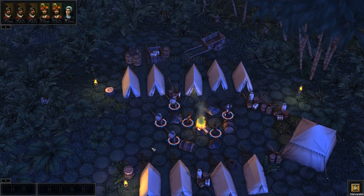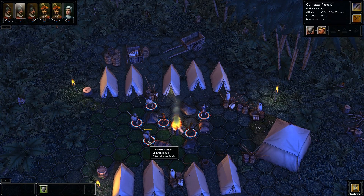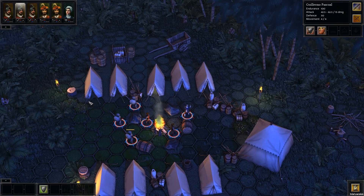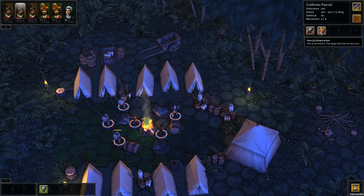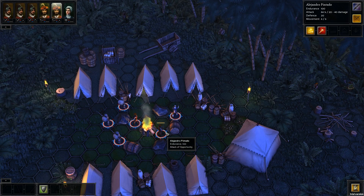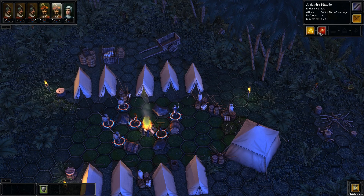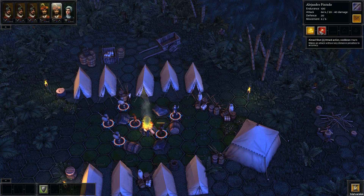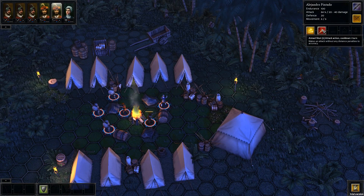Once again I move first, and this time I've leveled up my characters a little bit. Glyamu is now a man-at-arms, which means he has a stun ability that he didn't have before. Someone like Alejandro, also a man-at-arms, has aimed shots, which allows him to drastically reduce the penalty of distance to his attack accuracy. Let's start out by using that.